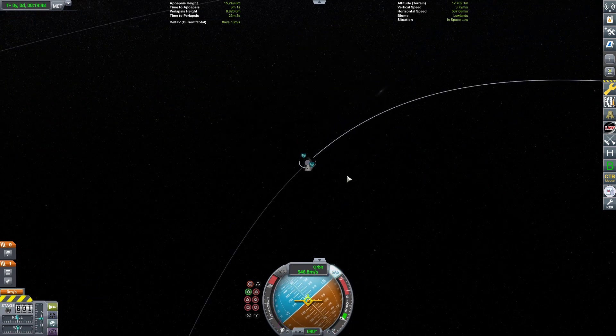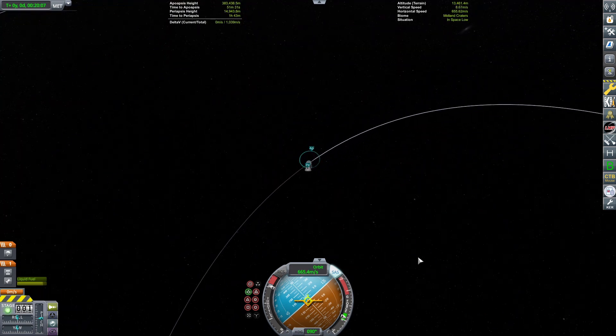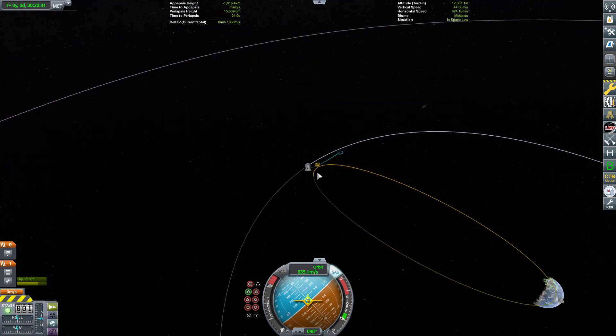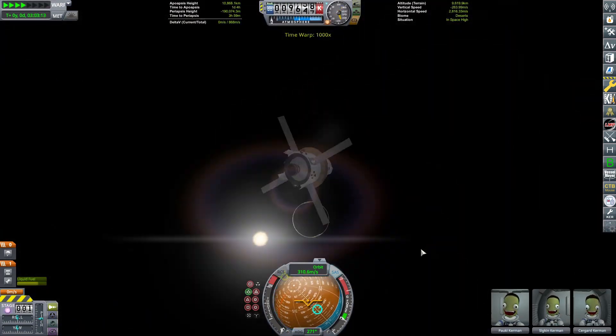Getting ready to go back to Kerbin. It's actually kind of cool because the eclipse ended right as we started our burn — it was really cool seeing the light just come back on. Going ahead and doing the burn. And cut! Heading back to Kerbin!